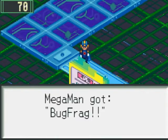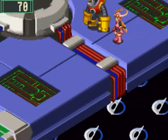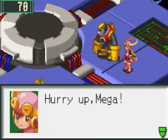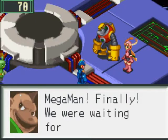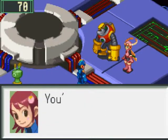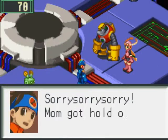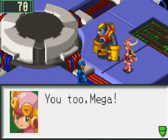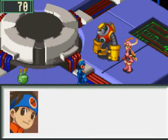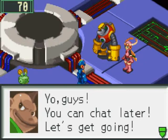Back here is a blue mystery data — our second Bug Frag. There's another security cube; that's Dex's. In this new area we meet up with our friends! Roll and Gutsman are here. Mega Man arrives late to the meet-up — Dex and Mail are annoyed. Everyone greets each other, and Gutsman says let's get started and ask about becoming City Net Battlers. Roll agrees to go along too.